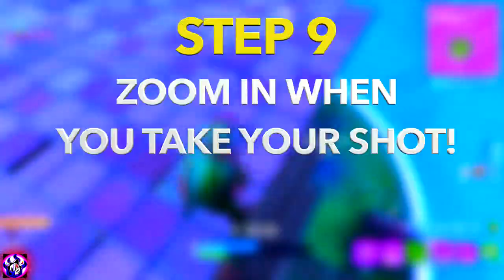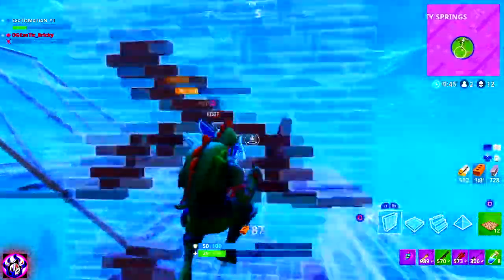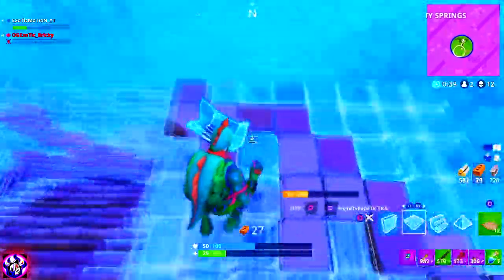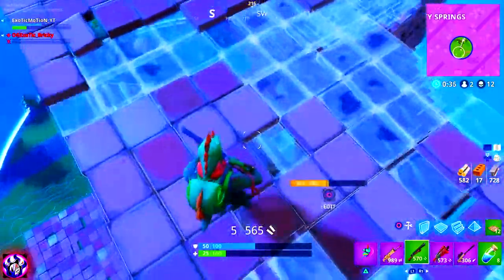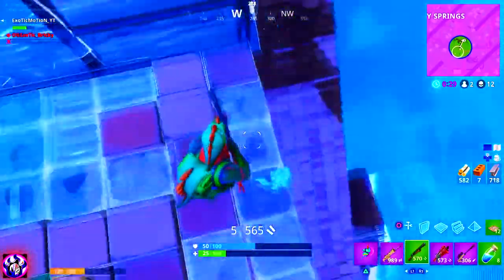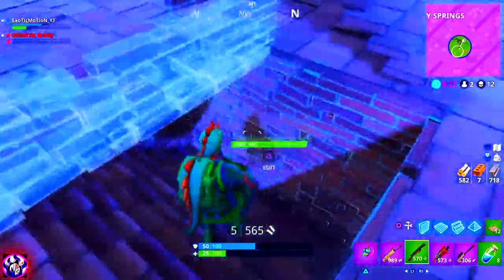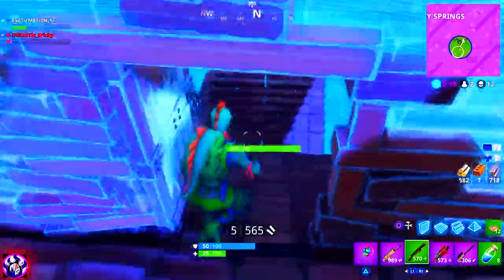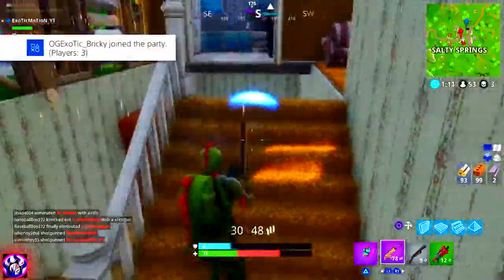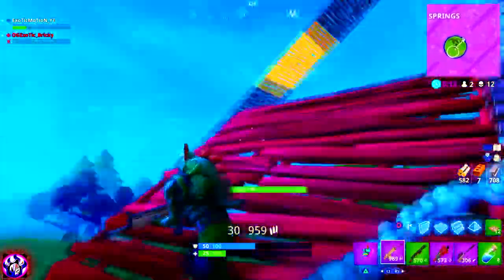Step number nine is zooming in your shot. I know I said you hip fire a lot in shotgun fights, but if you want to hit your shots, do a quick zoom in — kind of like a quick scope with a shotgun — then take your shot. It focuses more on one target, doing a lot more damage than a normal hip fire. And if it's a headshot, it'll be more critical than a hip fire headshot. As you can see in this clip, it's an instantly quick zoom in, then shot.